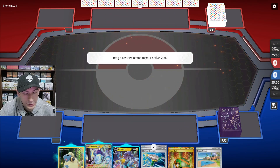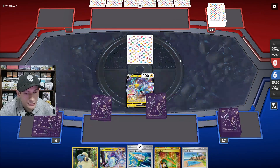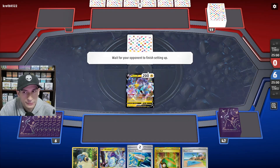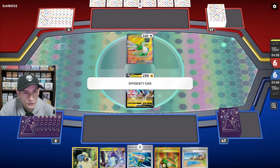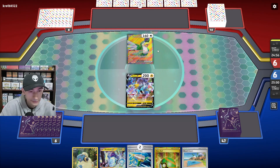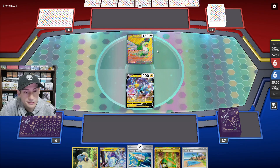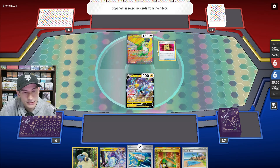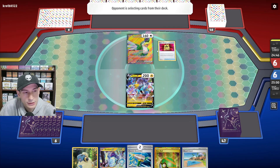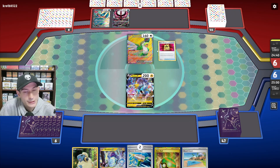This is a pretty decent starting hand. I'm thinking of putting Raichu in front just to get Fleet Footed in. They got Squawk in front — this could be Roaring Moon. Yep, there it is.